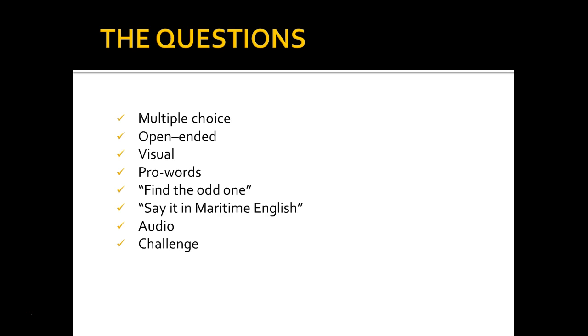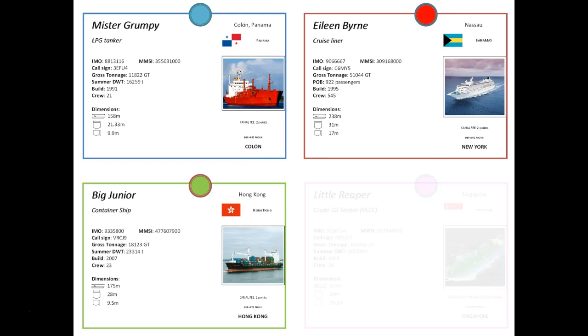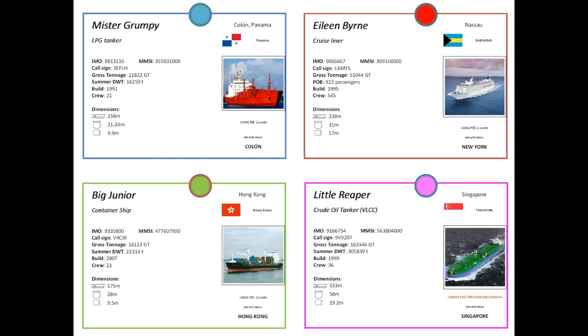So that you can see what the game looks like — here are our four players: blue, red, green, and pink. Each has a ship of a different type: a gas tanker, a cruise liner, a container ship, and an oil tanker. One has a special restriction: the oil tanker is too big to pass through a canal. The others can pass through a canal, but must pay a fee of two victory points.